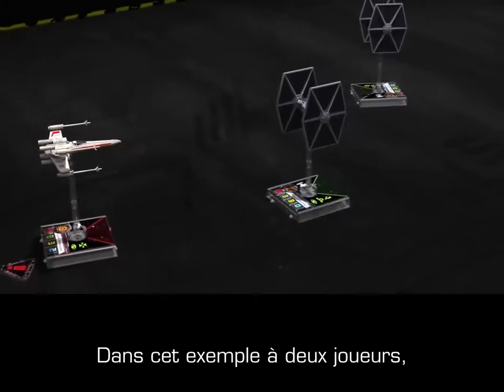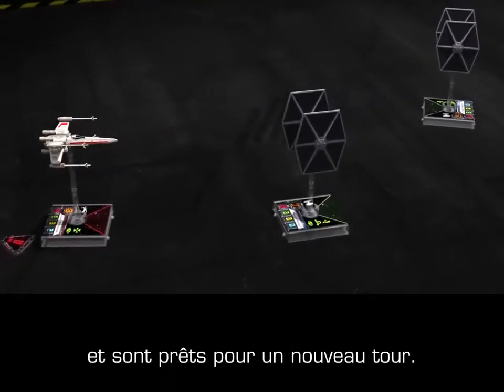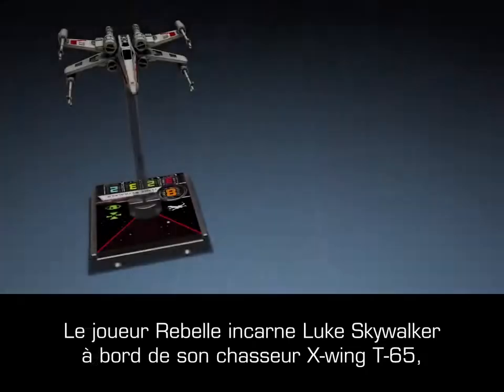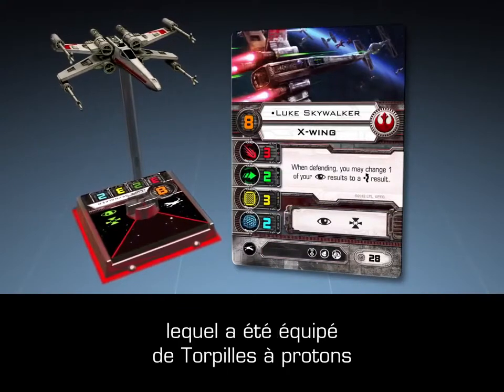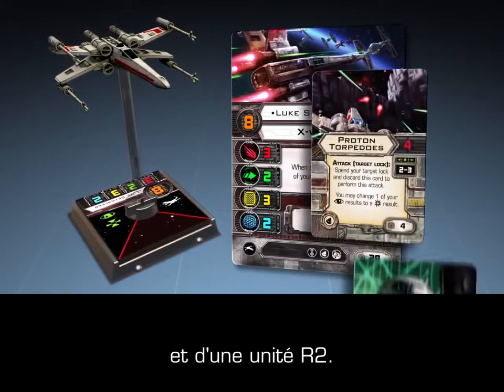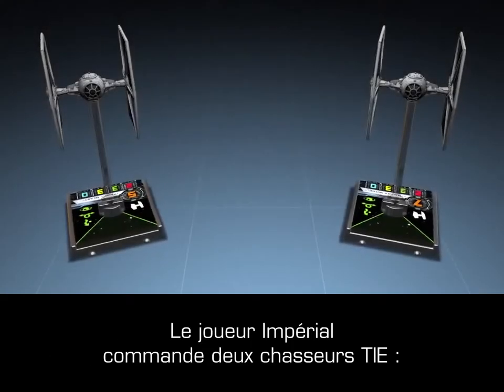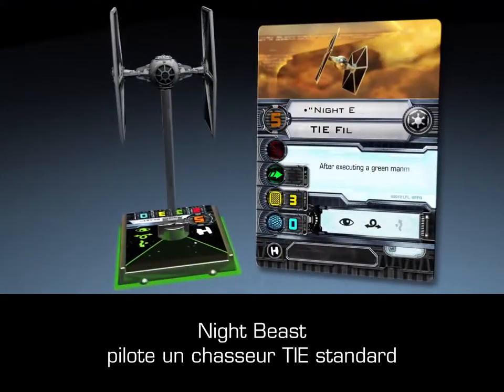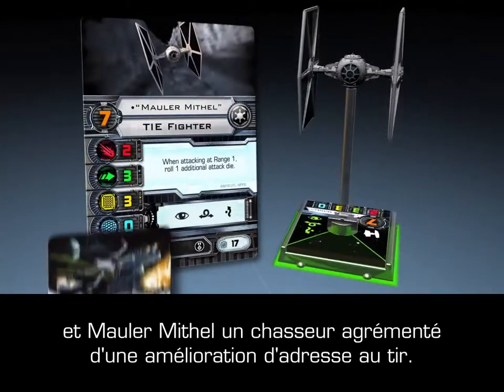In this two-player example, both players have moved their ships into attack range and are preparing to begin a new round. The Rebel player commands Luke Skywalker's T-65 X-Wing fighter, which has been equipped with Proton Torpedos and an R2 unit. The Imperial player commands two TIE Fighters, piloted by Night Beast in a standard TIE Fighter, and Mauler Mithel, who has an upgrade in Marksmanship.